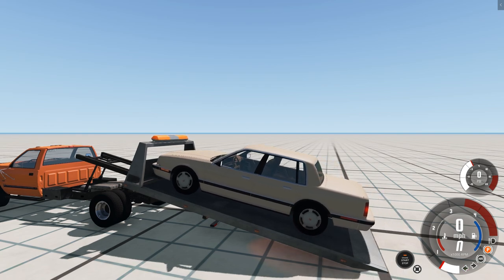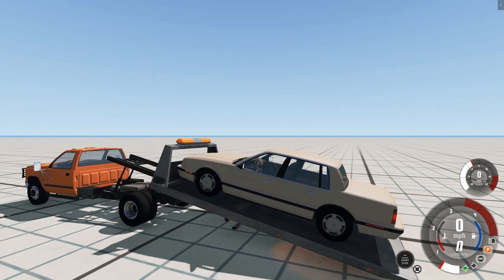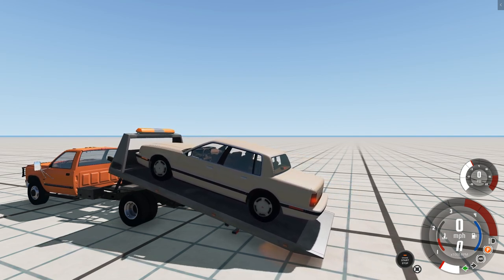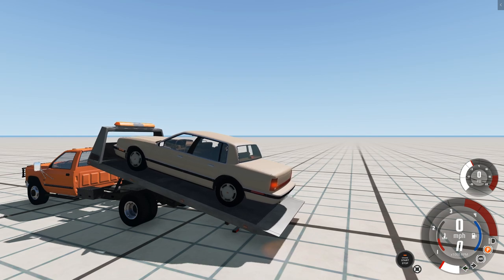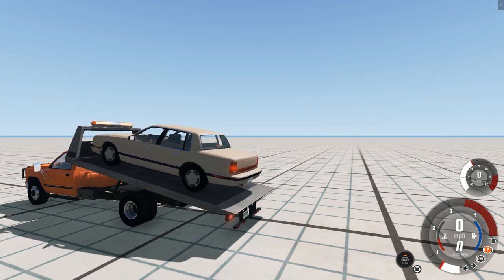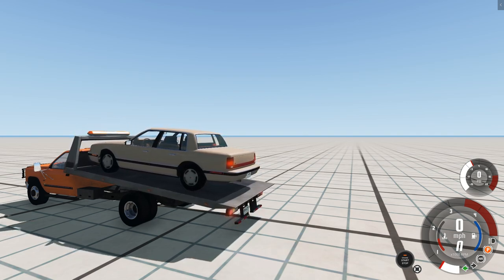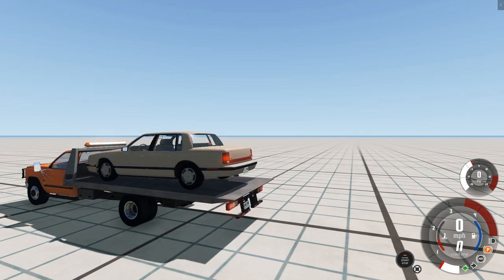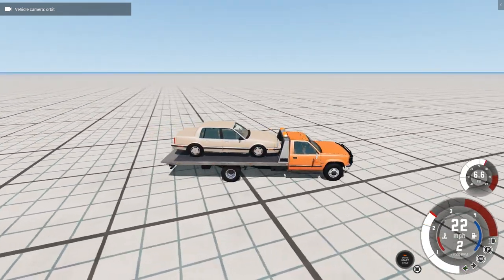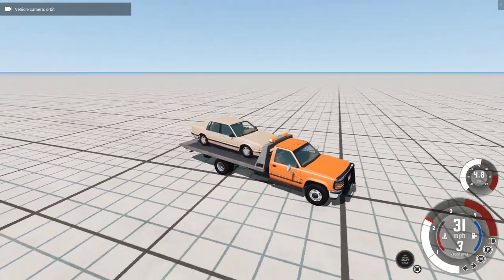You can hit the hazards key and that's supposed to stop it from rolling — though in my experience that's kind of hit or miss at this point. Once this is loaded, you want to do Control Page Down and that will bring the bed of the truck back up onto the chassis, and then regular Page Down will put the bed back into position. And now you have a working winch in BeamNG. You just take off and you've got your tow truck doing its thing.